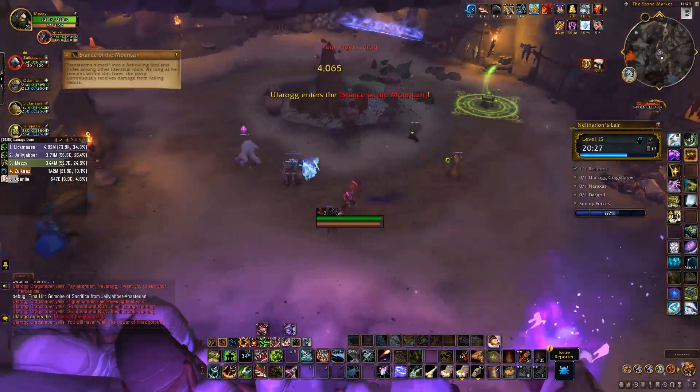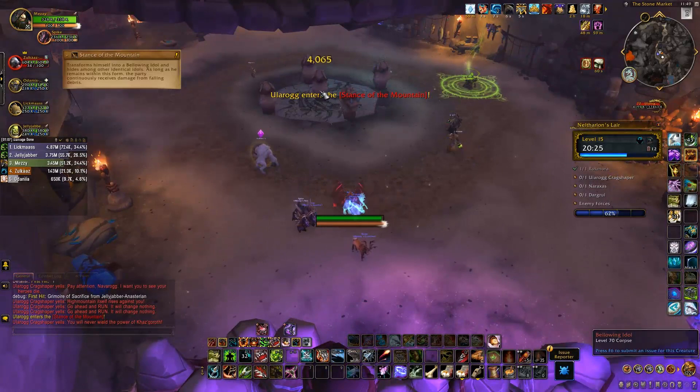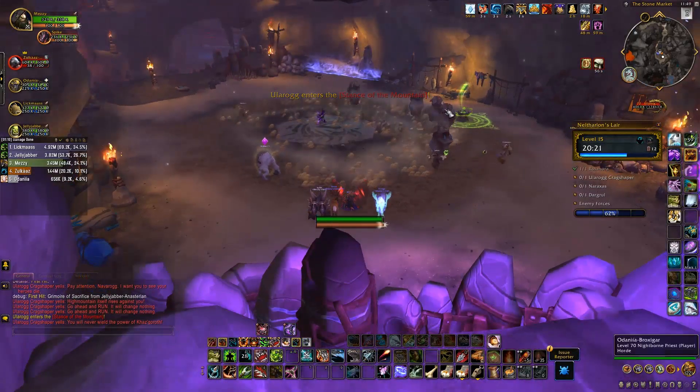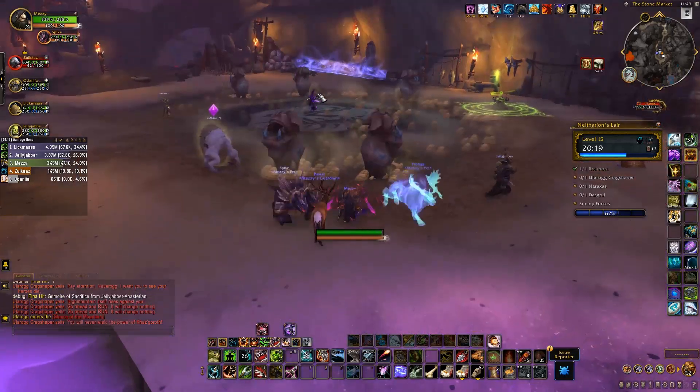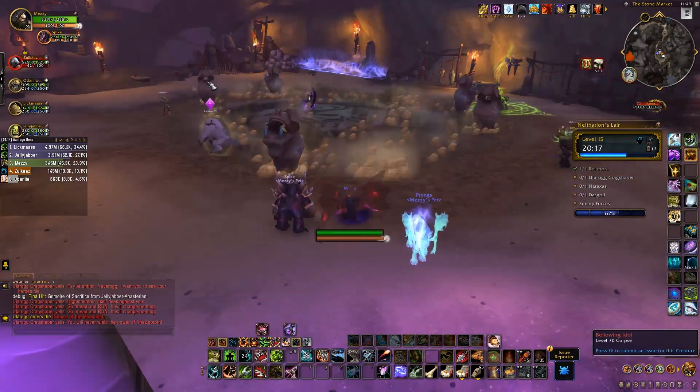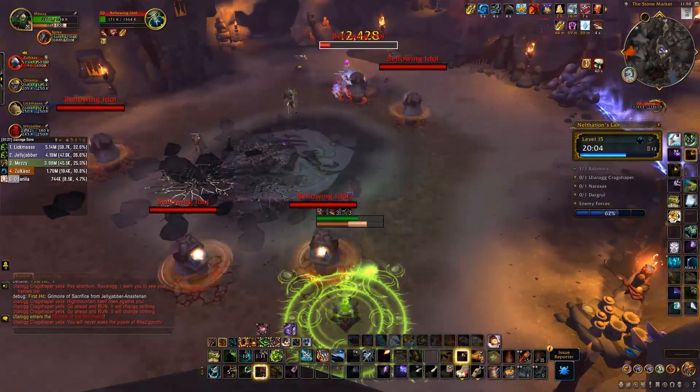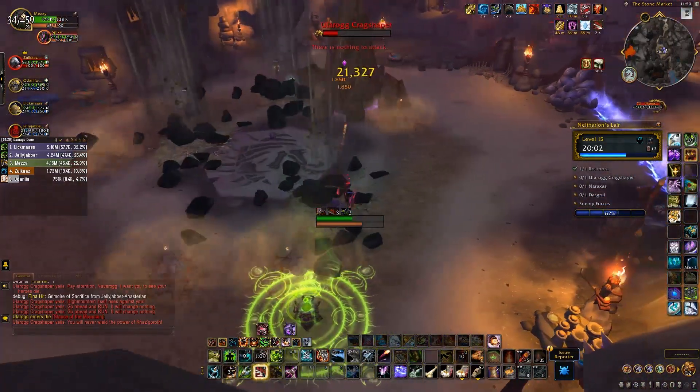Lastly, when Stands of the Mountain is cast, the boss will summon four totems and turn himself into a fifth totem as well. When he does this, the totems will start moving. Be sure to keep an eye on which totem is actually the boss. When they stop moving, kill the boss's totem to end the phase. Until the phase ends, rocks will be falling on your head, so stay spread out.